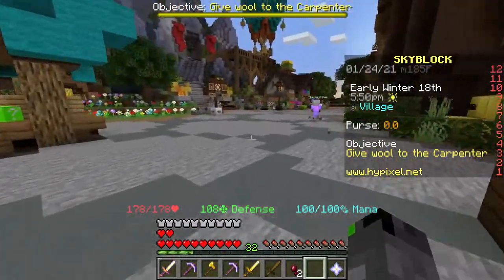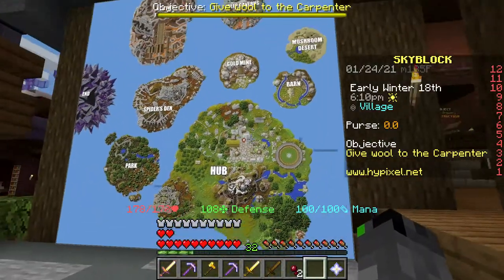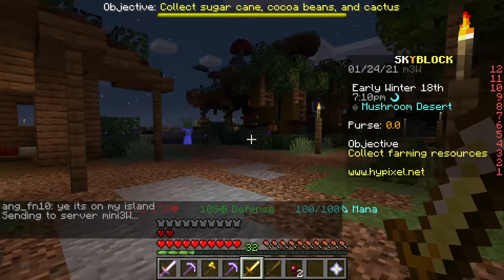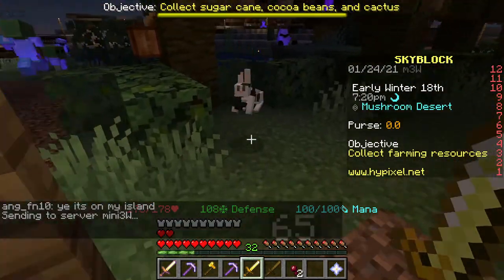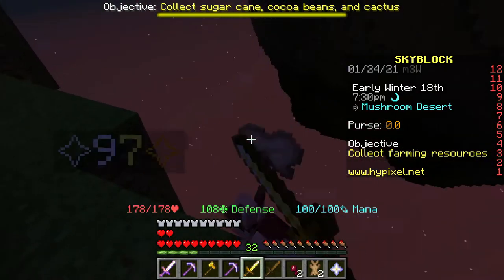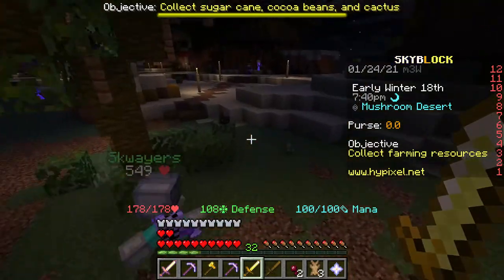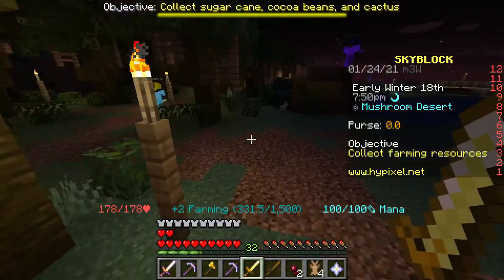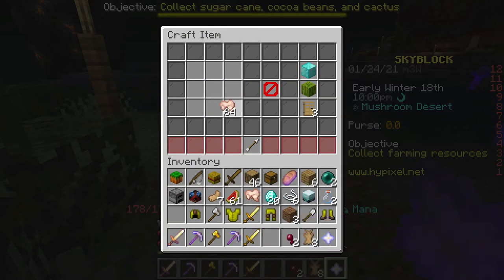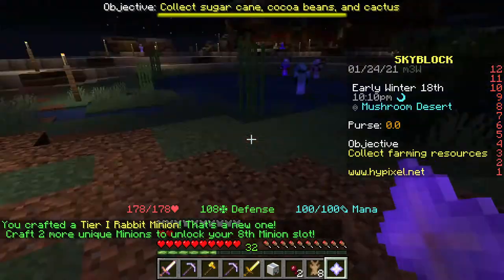Now I want to head over to the mushroom desert - let me check the map. Yes, it's the mushroom desert and I was going the wrong way. So this is where the rabbits are. You just have to keep attacking the rabbits and get as much raw rabbit as you can, and you gain the enchantment just by picking it up. One sadly fell off the side so I couldn't get that one. I should have enough raw rabbit now to make my rabbit minion. I'll use my personal crafting table, put the raw rabbit around the wooden sword, and there we go - raw rabbit minion one.